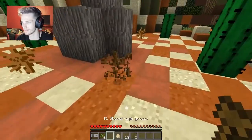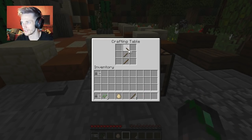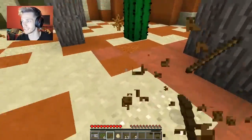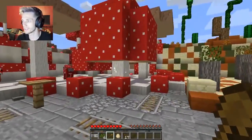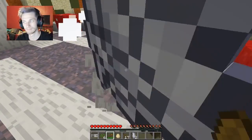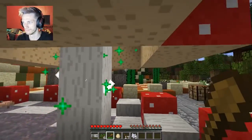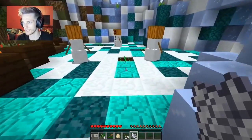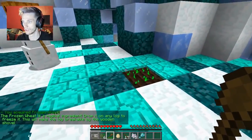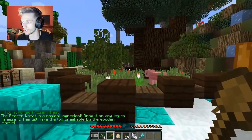To do that I'm going to need more sticks - and it broke, so now I'm going to have to make another normal one. That is a nightmare! All right, now we can cut down the sparkly mushroom tree apparently. This is exactly what shovels were made for. Now we've got bone meal, we can grow this stuff. Oh - the frozen wheat is a magical ingredient! Drop it on any log to freeze it, which makes the log breakable by the wooden shovel.